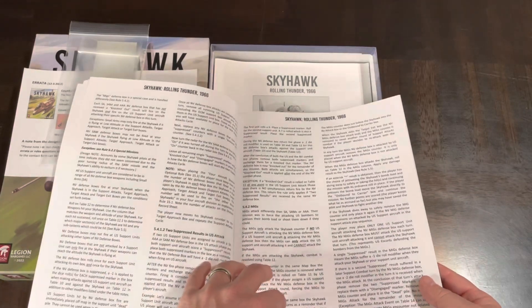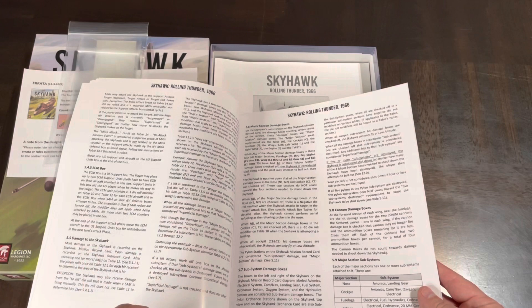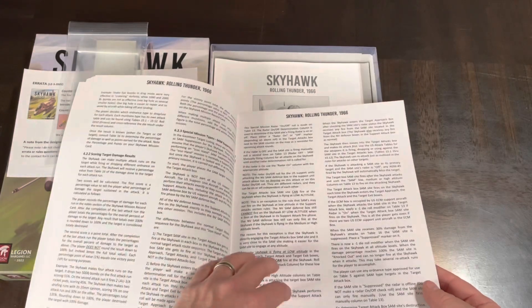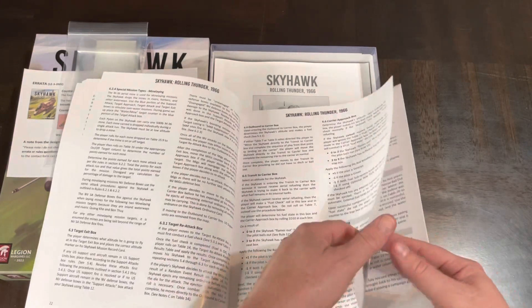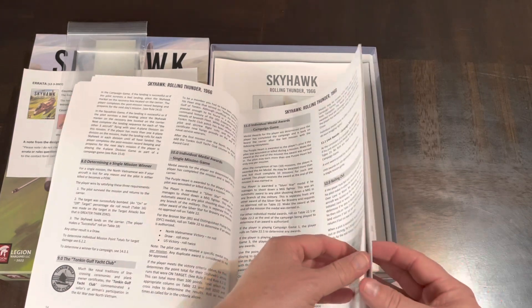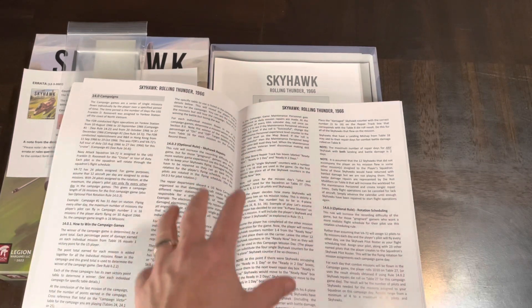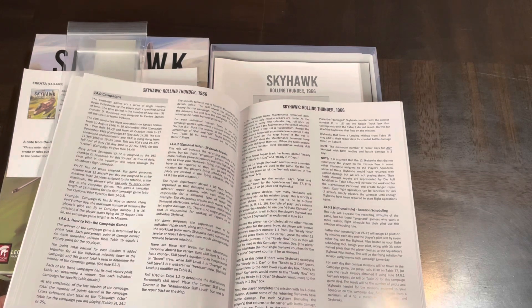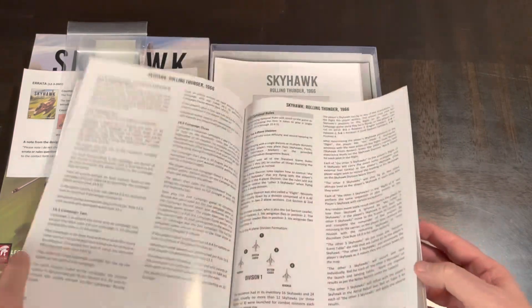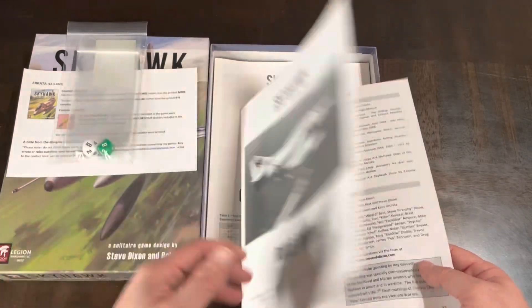It's a lot of just text, done in the case system — 5.4.3, 5.5, and so on. With 37 pages and no images, you might think it's a complex game, but it's more procedural — like most role-playing games, it follows a sequence of play and charts. You're starting to get into campaigns on page 26, so the first 25 pages are basically the core rules.